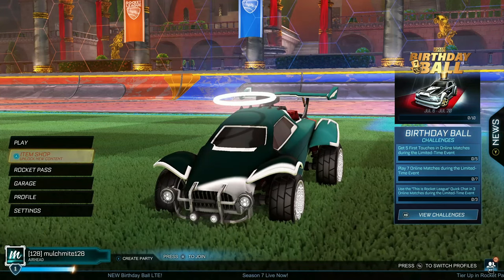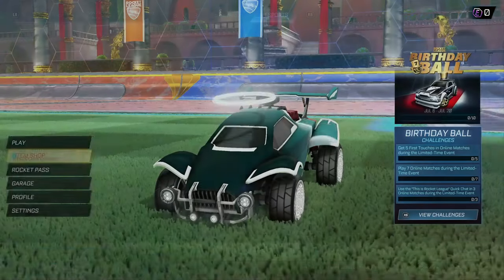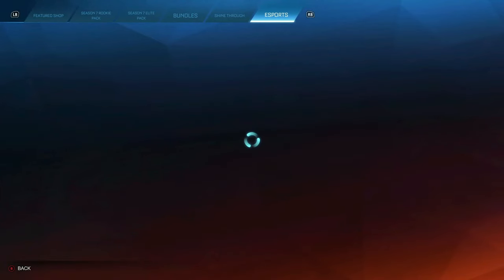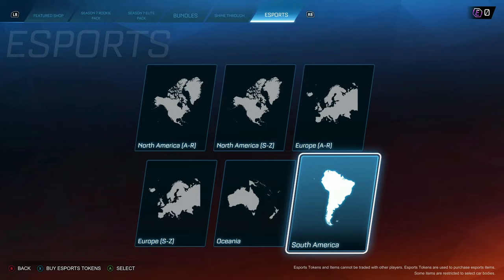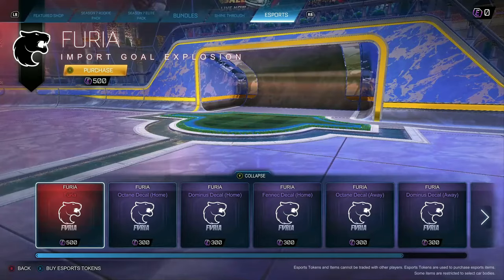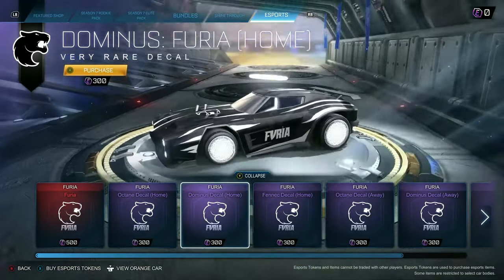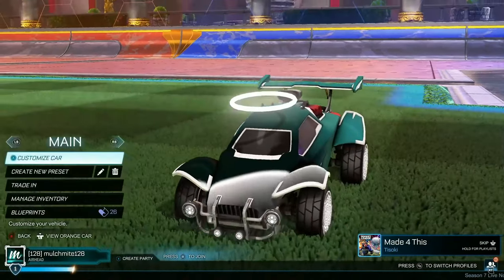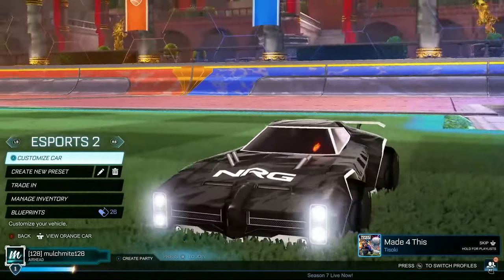This is also my least favourite method, and that is through eSports decals. If you've never bought an eSports decal before, all you've got to do is go to the item shop and then go right to the end towards eSports. A lot of these are white or black, so if you want a white car this method will also work. One of my favourites is this new Team Furia one — they've got a really cool Octane and the Dominus one is quite cool too. The ones I use are the NRG for the Octane and the Dominus.